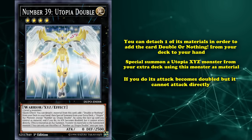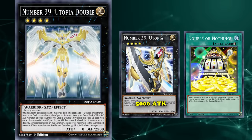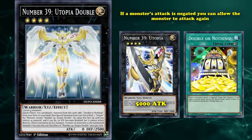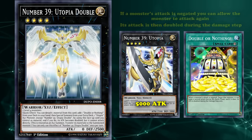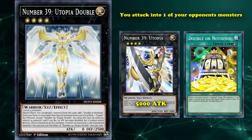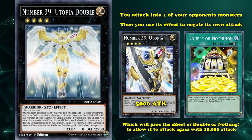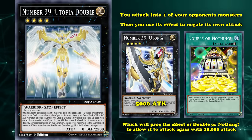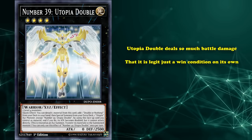So what you do is use Utopia Double in order to bring out Number 39 Utopia, which will allow you to have 5,000 attack due to the attack boost. Double or Nothing is a quick play spell card which has the effect that if a monster's attack is negated, you can allow that monster to attack again — however, its attack is then doubled during the damage step. So with your new 5,000 attack Number 39 Utopia, you attack into one of your opponent's monsters with that 5,000 attack, then you use its own effect to negate its own attack, which will proc the effect of Double or Nothing to allow it to attack again with 10,000 attack. So if your opponent has a monster with less than 2,000 attack, that's an instant win, and easily allows it to beat over pretty much any monster in the game. Utopia Double deals so much battle damage that it's just a legit win condition on its own, in addition to being an excellent game closer.